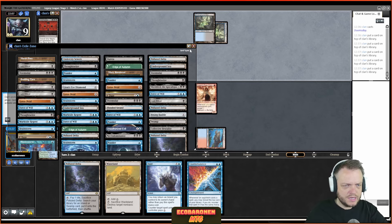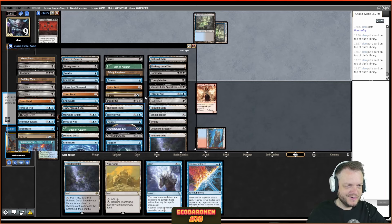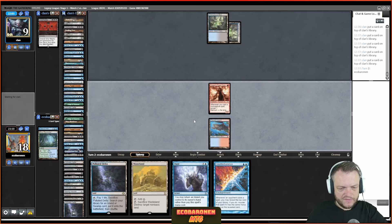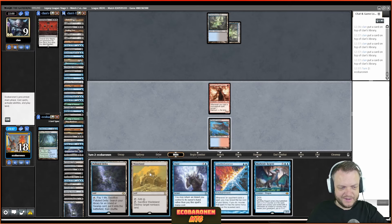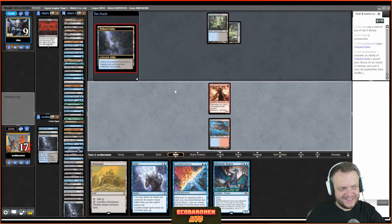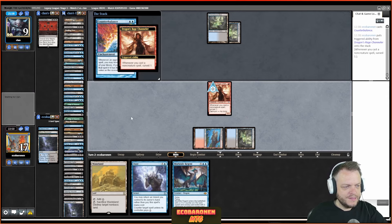Pause the video and let me know — I need to read this card though. Bounce spell, Surveil 1: Unauthorized Exit, cool name. Murktide Regent — not bad. Counterbalance is very tempting. The issue with Wasteland plus Daze is that I end up returning a land to my hand and can't play Counterbalance. I don't know what to do here. We tried Counterbalance — Daze combo hand — this Surveil makes it quite strong.